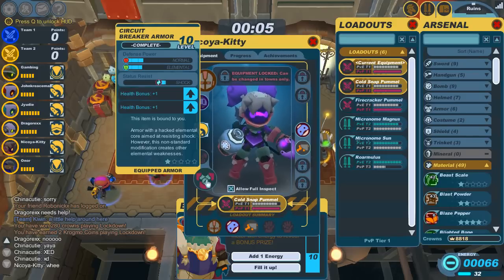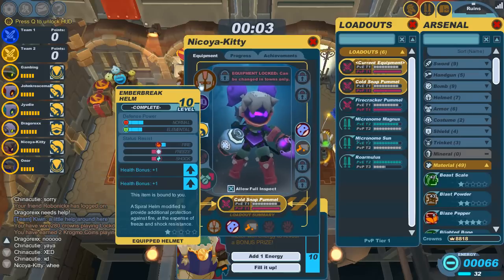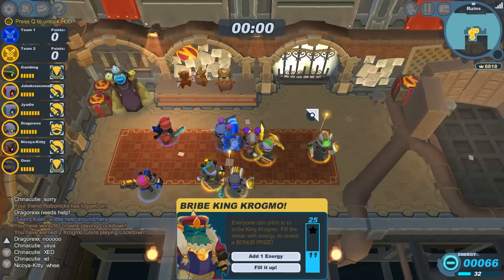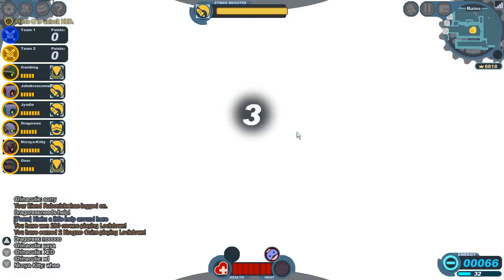So if you are looking to put together a set, this is definitely the armor to go for. And then you can go with either an Ember Break or the Ice Breaker Helm.